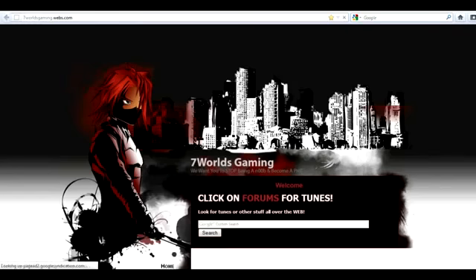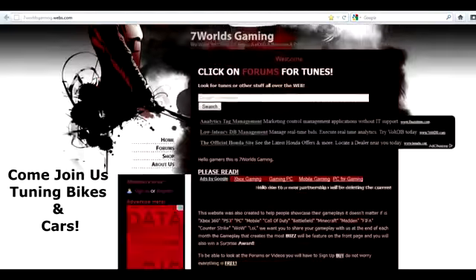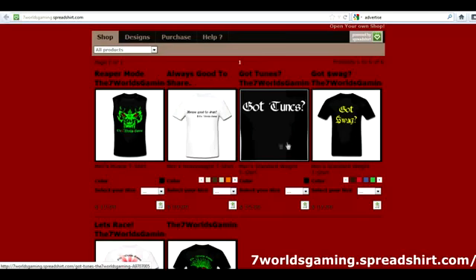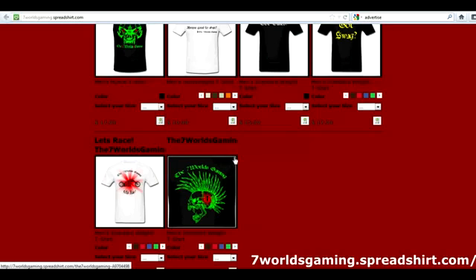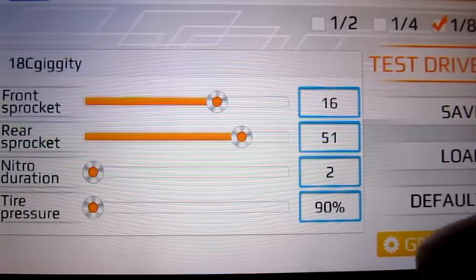Make sure to check out 7worldsgaming.webs.com — this is where this tune was shared, and I usually put my tunes there before I make videos. Once you get there, just click on Forums. You will have to create an account if you don't have one, but everything is free. There are tunes for Drag Racing Car Edition as well. Also, if you're there, click on Shop — you will find t-shirts I've been making. They're pretty sweet to me, so if you guys like them make sure to buy one, and if not, leave feedback on what you'd like to see.